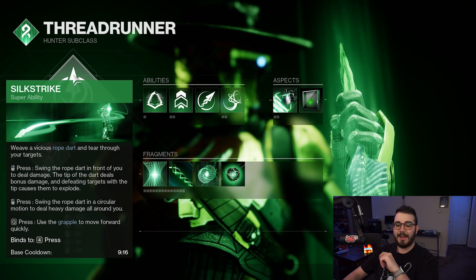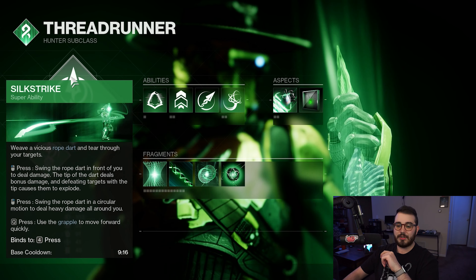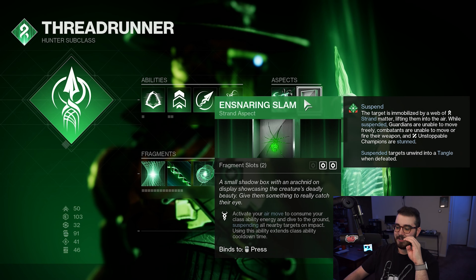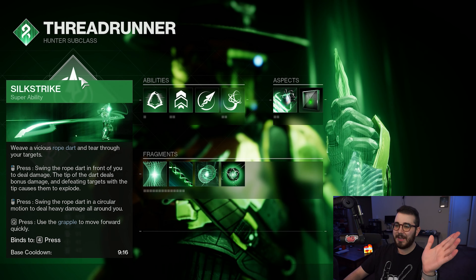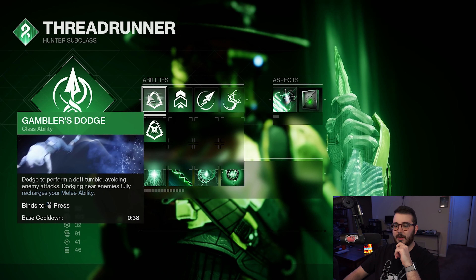Under the Threadrunner Hunter subclass, we're using Silk Strike for the Super. You can hit a target directly with the Rope Dart for a lot of damage, do the AoE swing to take out multiple targets for a little less damage overall, or get pretty much unlimited Grapple. With the Gensering Slam aspect, you activate your airborne move to consume class ability energy and dive to the ground, suspending nearby targets — and you get an unlimited amount of those while in the super, which is hilarious.